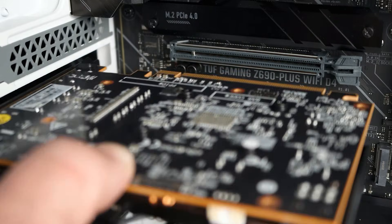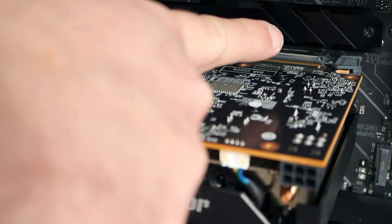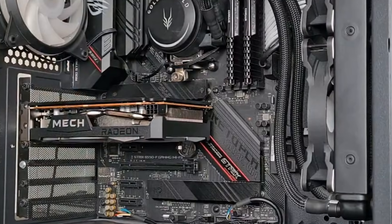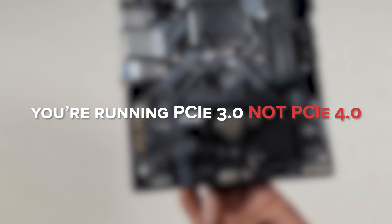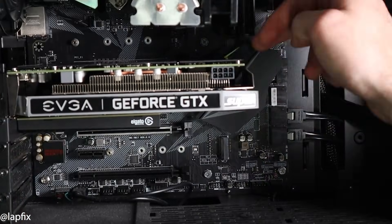Here's one of the biggest reasons the RX 6500 XT underperforms in many builds: the PCIe bottleneck. Unlike most modern GPUs that use a full x16 interface, the 6500 XT is limited to just x4 lanes, even though it uses the PCIe 4.0 standard. If you're on a PCIe 4.0 motherboard, that's not a huge issue. But if you're using an older system — like most budget gamers still do — you're running PCIe 3.0, and in some games the performance drop can be as high as 10-20%. Meanwhile, the GTX 1660 Super uses a full PCIe 3.0 x16 interface. No bottlenecks, no surprises — it just works even on older platforms.